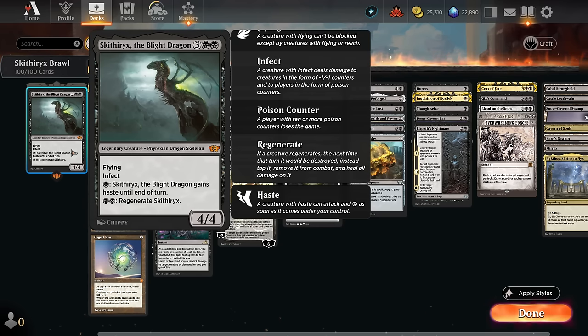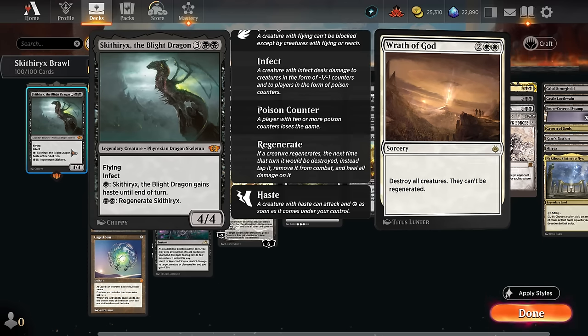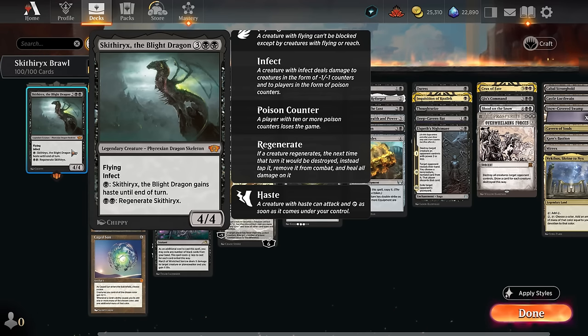Instead of dealing regular damage to creatures, Infect deals that many minus one minus one counters instead, so it also makes it hard to block. Skithirx can also activate for a single black to gain haste until end of turn, so we can often attack with it right away. We can also regenerate Skithirx for double black, which is a very nice defensive ability. There aren't actually that many cards on Arena with regenerate, but this is one of them. If it would be destroyed, instead it's just going to be tapped and removed from combat. It can still be exiled, so there are a few ways around regeneration, but still a nice ability to have.